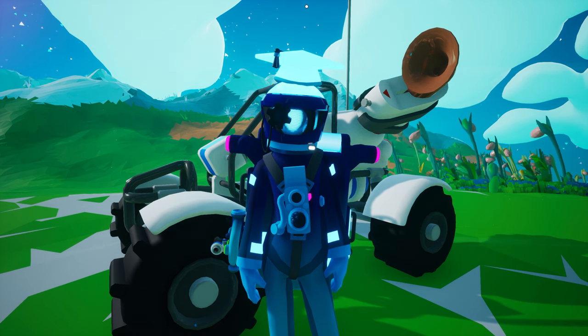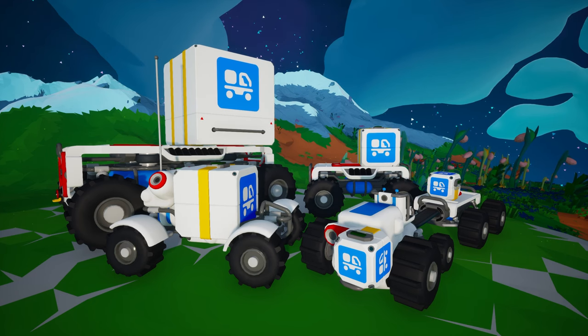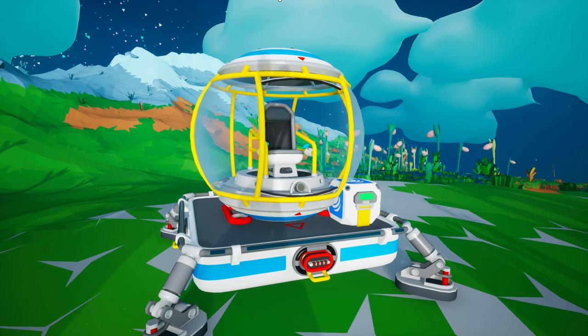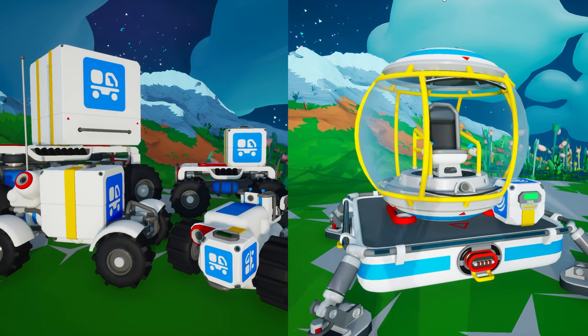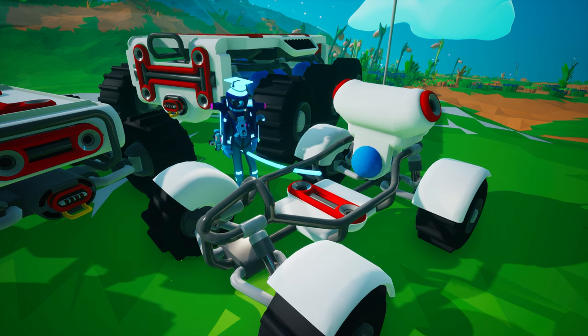While the juggling technique is quite handy, it does not compare to the freedom and expanded storage that you have when using a vehicle. Vehicles can be grouped into several categories: rovers, shuttles, jet powered, rails, and the gravity globe. Today we will only be discussing two of those categories, saving all the others for later courses.